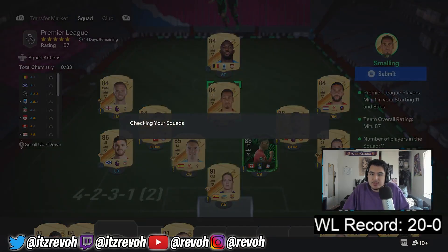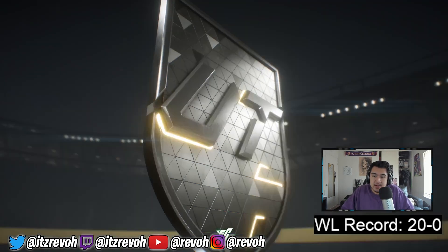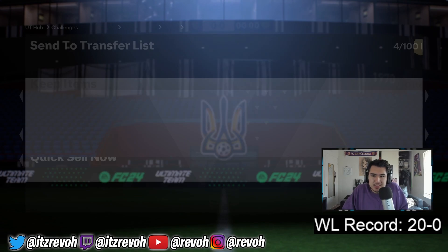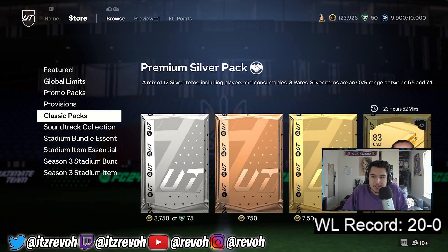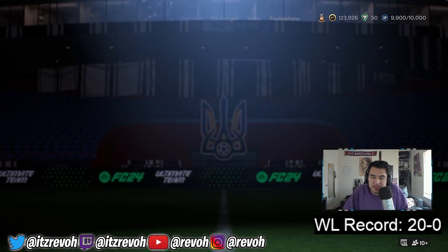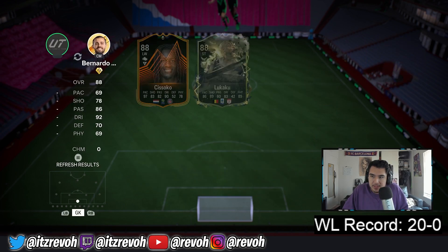We're sending that in for Kai Havertz. We still need the other squad with a Team of the Week. What pack is this? Small pack — Team of the Week. That's a good pack, but it's not a Team of the Week. Alex Morgan — is that Williams? All right, that was a horrible pack. We're gonna have to do the Team of the Week player pick. I don't want to buy a Team of the Week — it seems useless. We'll craft it — we'll do the 83 overall squad.